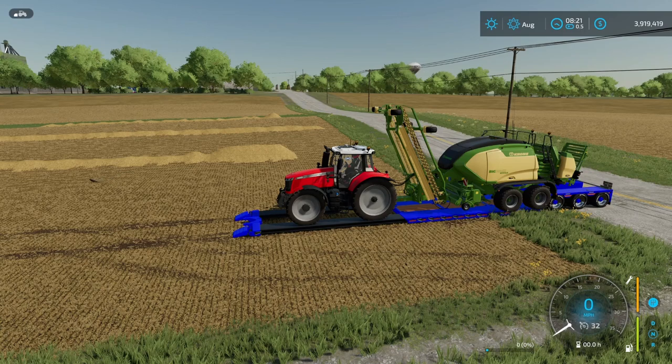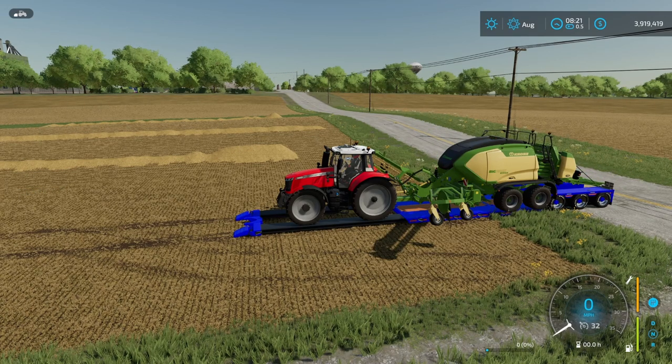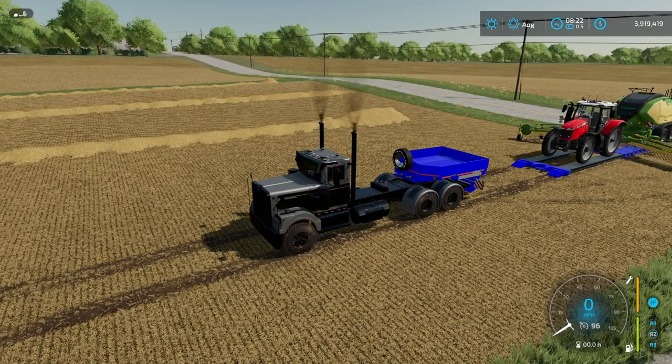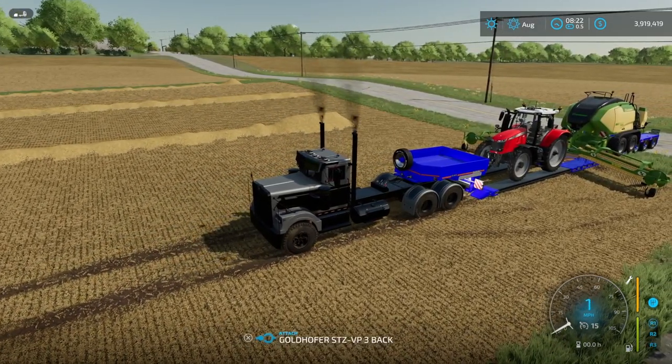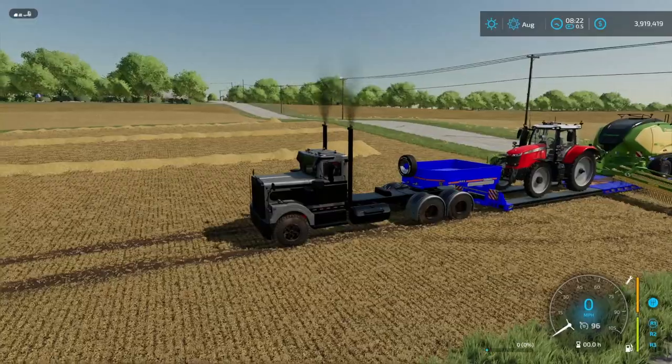Now I've got this thing loaded up. What I need to do is go ahead and unfold my baler here and I'm going to lower it down also. Now I'm going to attach the front part of the low loader back to the rear section right here. Boom, there we go.